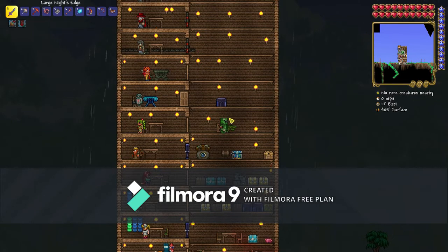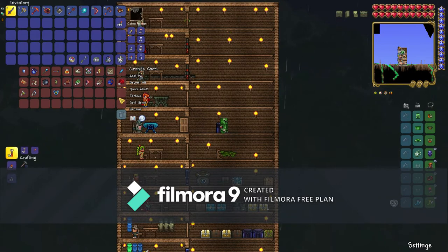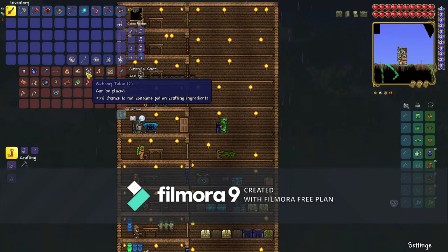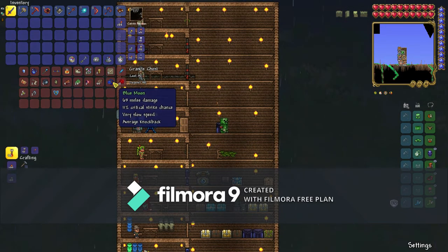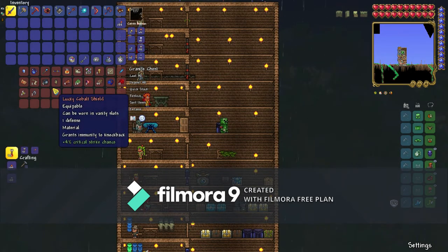Up here is a chest with all the stuff I managed to do in between episodes. I went into the dungeon and ended up getting some more things, like this, which makes me immune to curse, keen magic missile, an aqua scepter, mending vitamins, and two alchemy tables. I got a few more keys, a pirate map to summon a pirate invasion, a blue moon, a few bombfish, and a lucky cobalt shield.